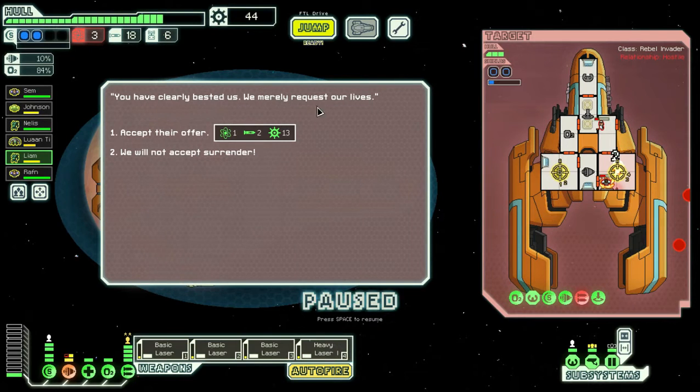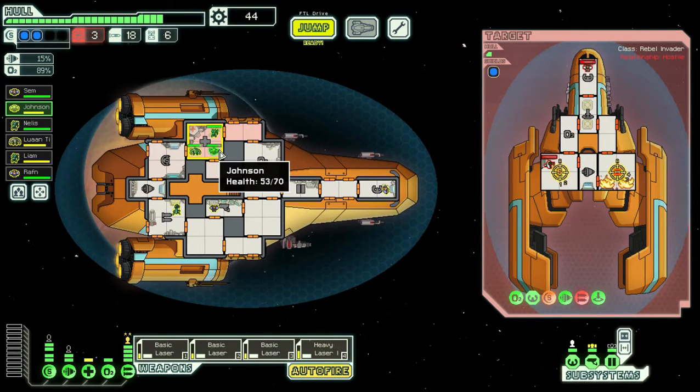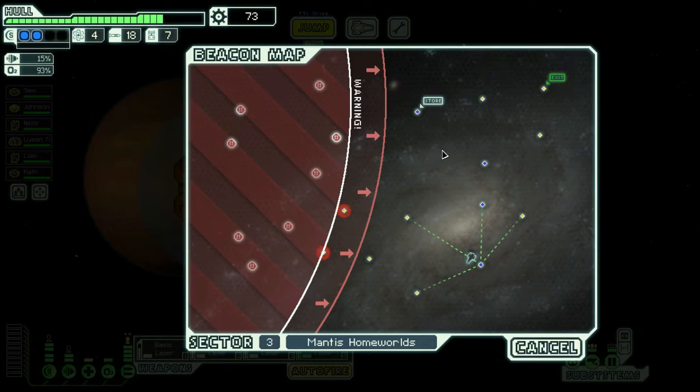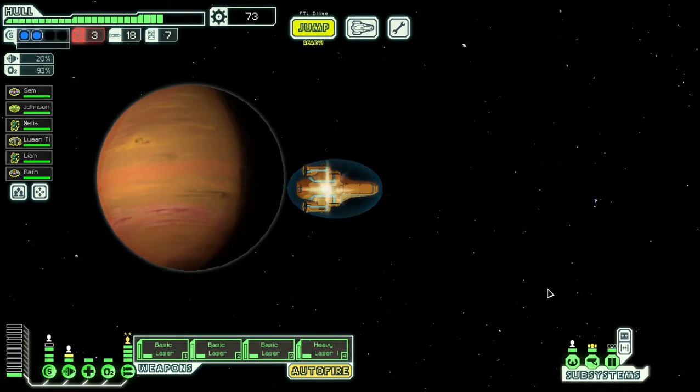'You clearly bested us, we merely request our lives.' One fuel, two missiles, fighting scrap - yeah, not a chance, that is not a good deal. Of course we bested you - you're a bunch of rebels. I'll get the mantis and the Zoltan all healed up. There is a fire in their weapons bay but that's not coming back online anytime soon. The ship explodes leaving behind one fuel, one drone part, and 29 scrap. Let's get everyone back to positions and move up towards the jump point.